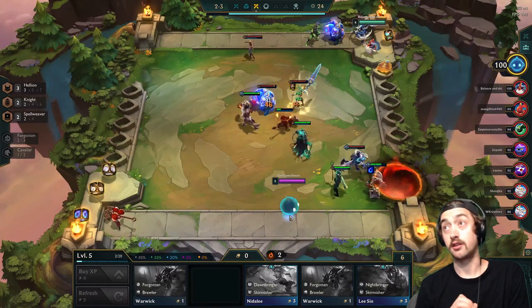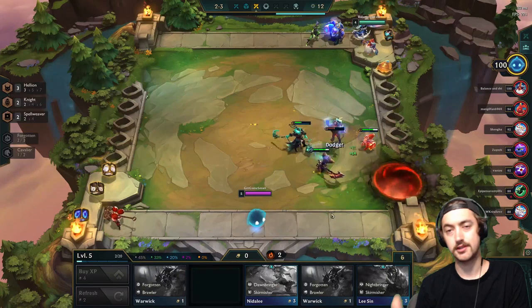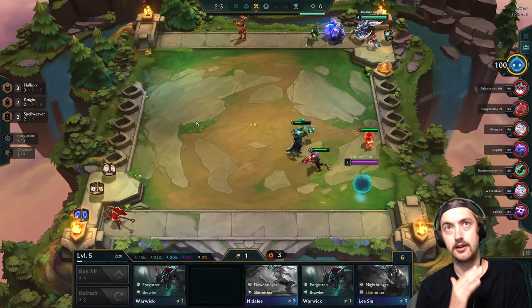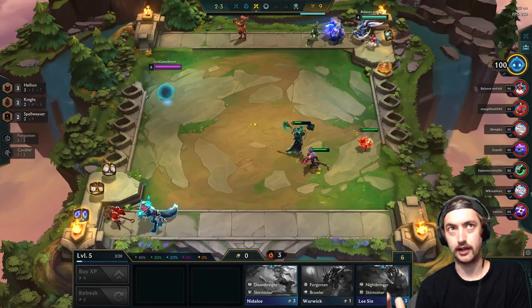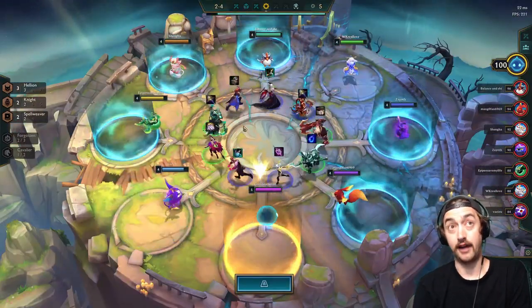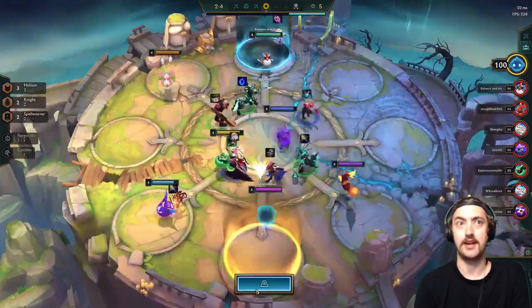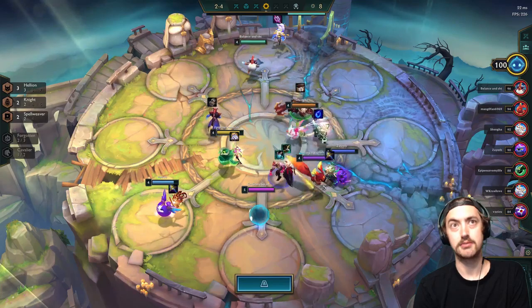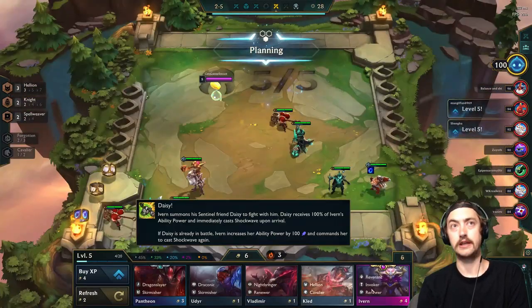The whole point of running the Hellions composition is that they're extremely strong in the early game. We're trying to leverage that by having a very clean early game — basically winstreaking for econ and surviving the late game. The reality is there are still compositions that will beat this in the late game, so we just want to prioritize winning as hard as we can in the early game.